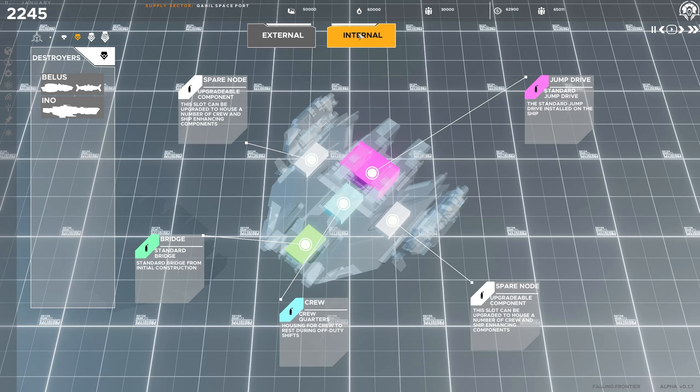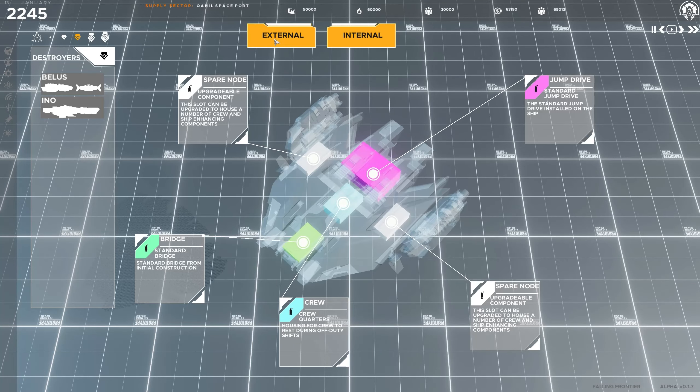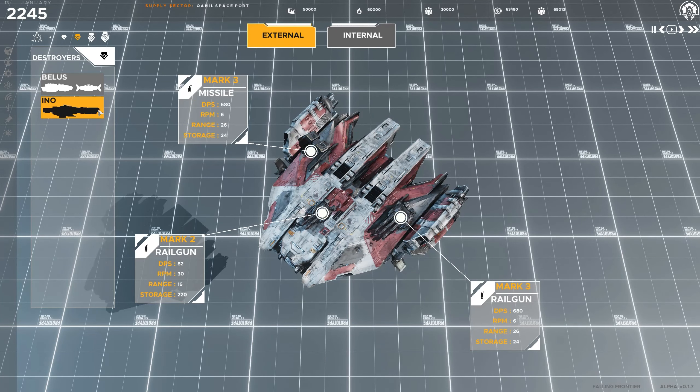Customization isn't limited to the external hull — modify internal components for each ship to complement the role it was designed for.